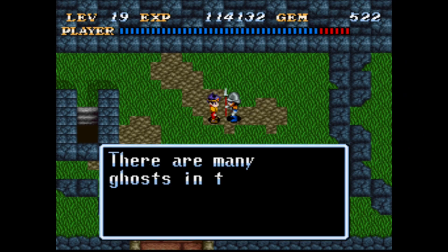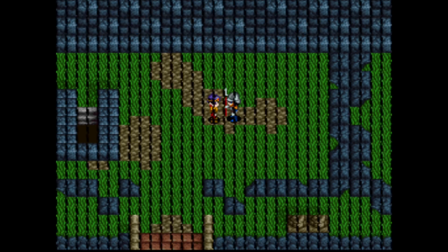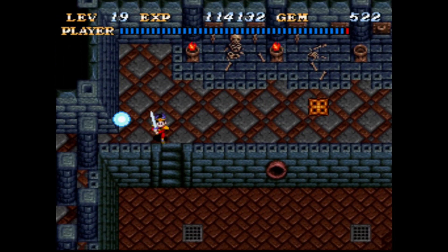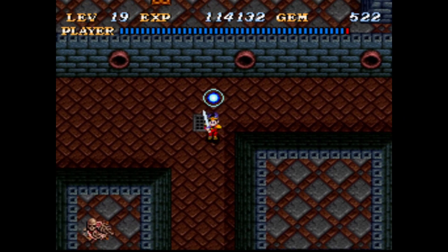We released a soldier. There are many ghosts in the torture room of the basement. First, look for the spirit sword — I'm assuming that's the sword that can cut intangible enemies. Yeah, we can't do anything to these guys.